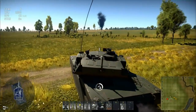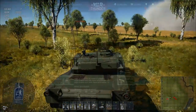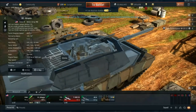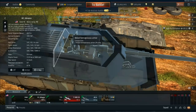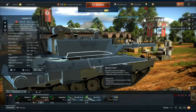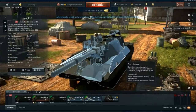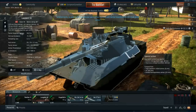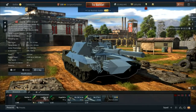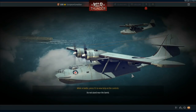Moving on to the Leopard 2K, which offers something different — mobility and a very strong 120mm Rheinmetall gun, but without much armor. Mills says it's going to be more like the KPZ and MBT-70 were before their autoloader was nerfed, because it has a pretty fast reload and speed behind it, but no composite armor — in fact the KPZ and MBT actually have better armor than it. It's going to be a shoot-and-scoot tank where you find spots with good sightlines and make yourself hard to spot.